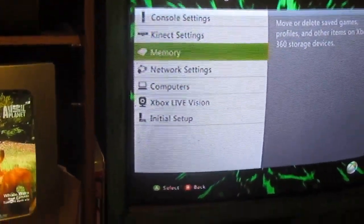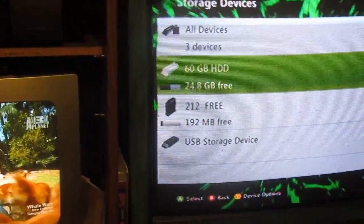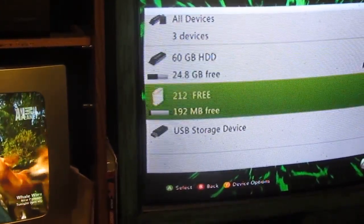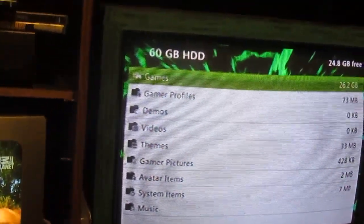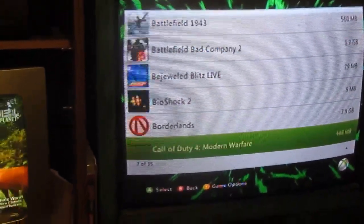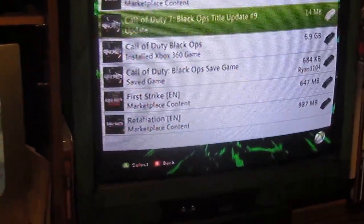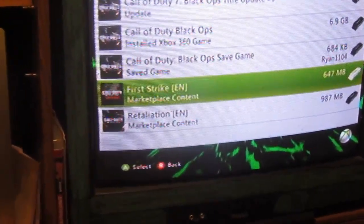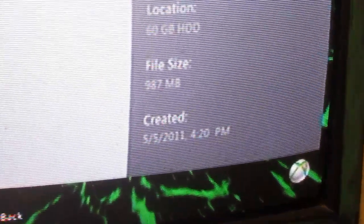Then you scroll down to wherever you have your game saves — like your Black Ops. For me it's on my hard drive under games. Scroll down, look for Black Ops... aha, Black Ops. Then Retaliation — zoom in on that — Retaliation right there. 'EN' whatever that stands for, I'm not gonna say.